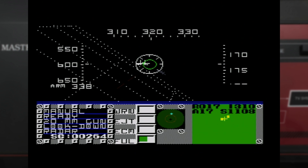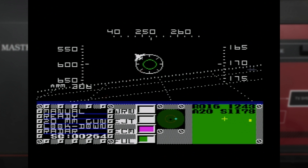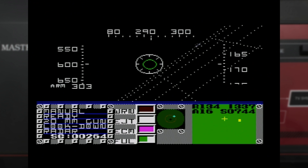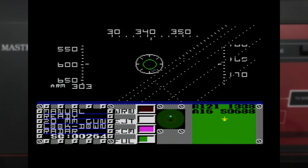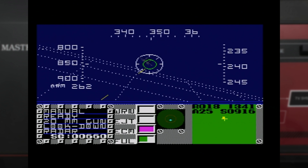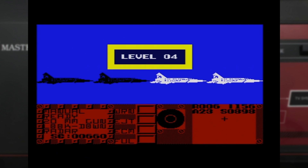The enemy MiGs carry the same weapons as you, so you're going to be under threat of them responding in kind. Thankfully, you've got electronic countermeasures as well, which gives you a chance to intercept any missiles launched your way. When all the threats have been taken down, you'll be re-armed and taken to the next level, showing the number of fighters you'll now need to engage.